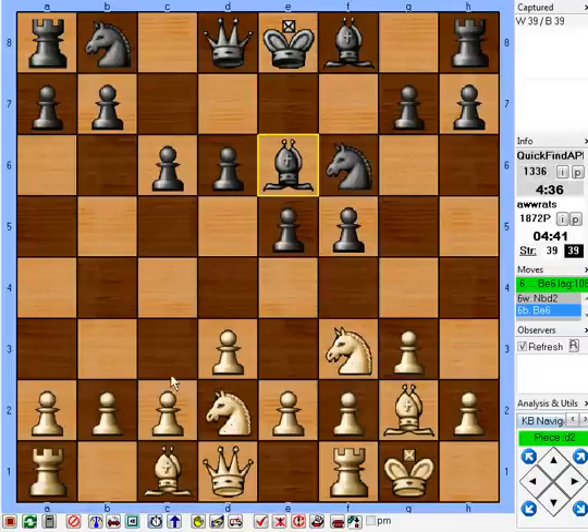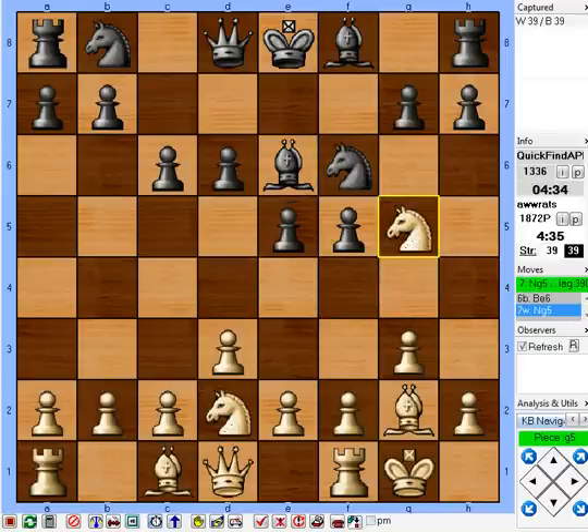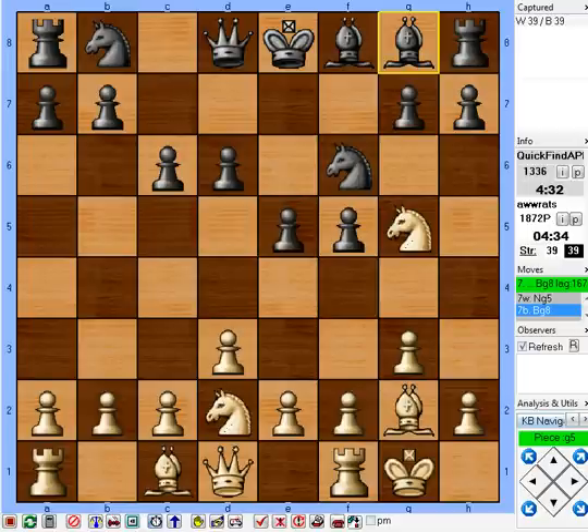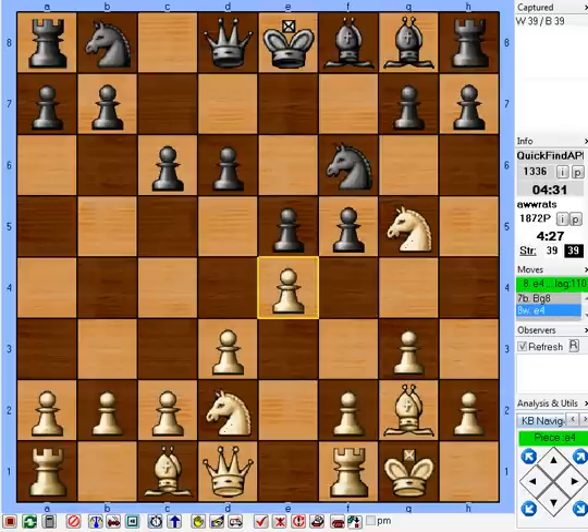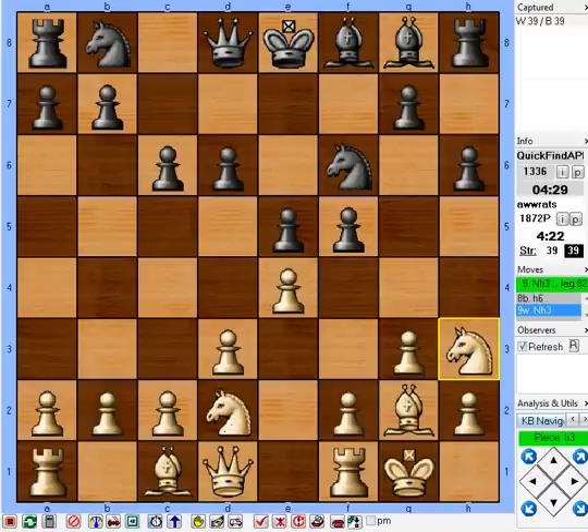I don't want to increase the scope of his bishop. Now look — his bishop's a target. Knight g5. Normally I don't like to move a piece twice in the opening, but he gave me that little opportunity so I'm going to oblige him. Now he can play h3, that's fine. I'm just going to slide on back to h3. Now I'm preparing f4, try to open him up.